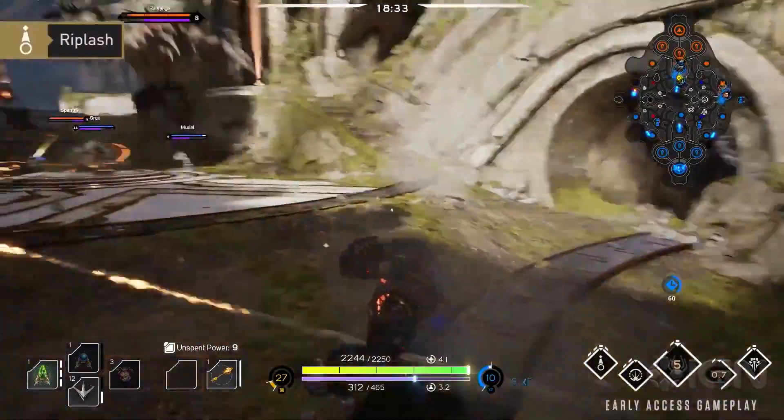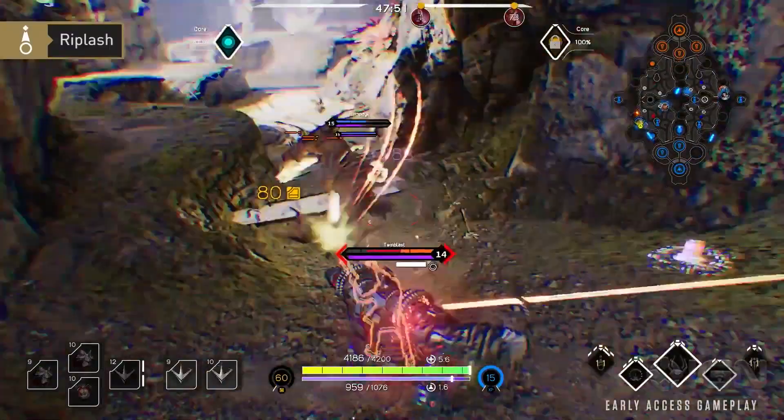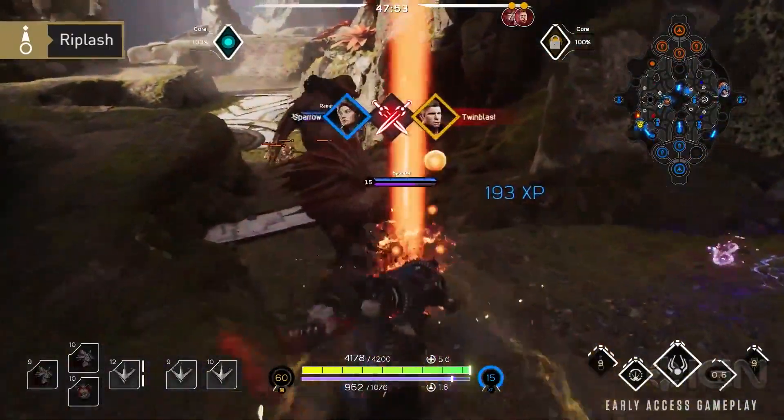RIP Lash is a skill shot that drags enemies hit straight to Riktor. This is a powerful tool that allows you to isolate unsuspecting victims.